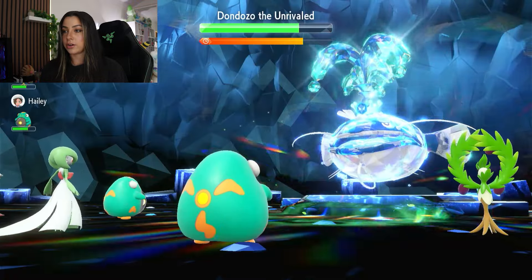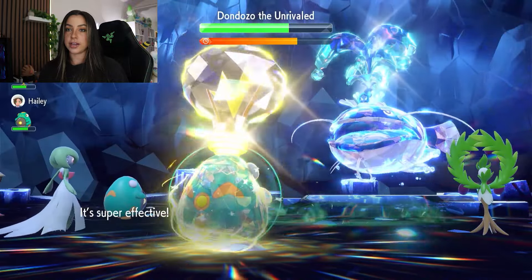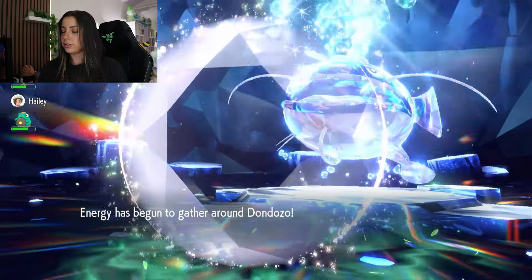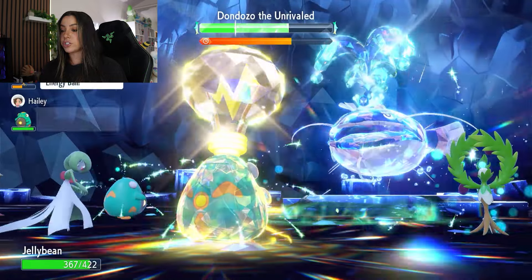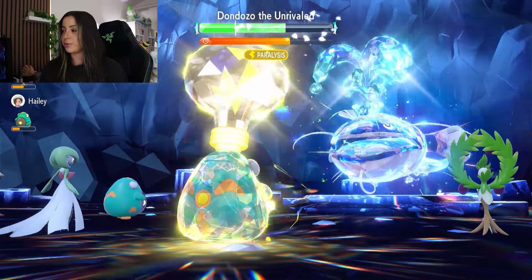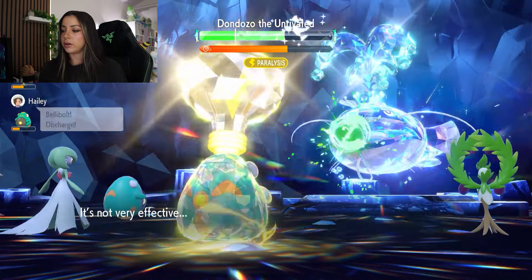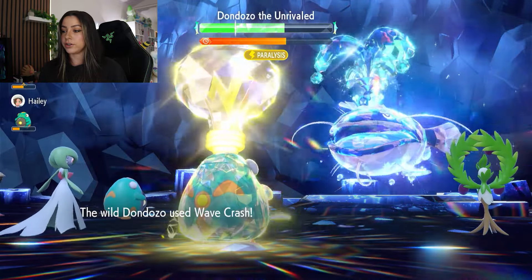Now that I can Terastalize, I'm going to Terastalize and go in with a Parabolic Charge. I would recommend Parabolic Charging until you see it nullify any negative effects towards itself. We are getting hit by Avalanche here, and its shield is going to go up this turn as well — it is going to be removing those negative effects. So I should be good to go to the next step, which is to use another Chilling Water, since it deleted basically all of the stat drops we had previously done. It's also going to nullify any stat changes for us, so the Chilling Water should help us out so that we don't take as much damage, because the Wave Crash hurts even when it's not very effective.